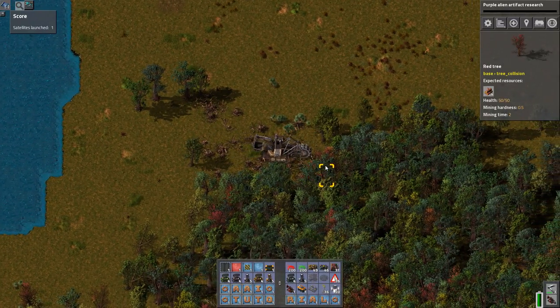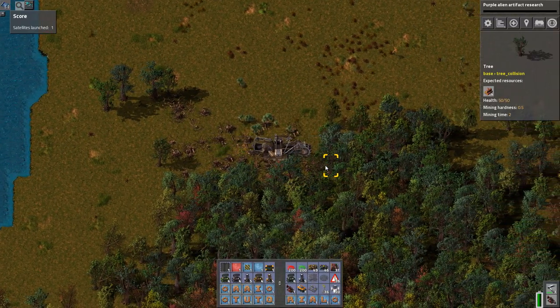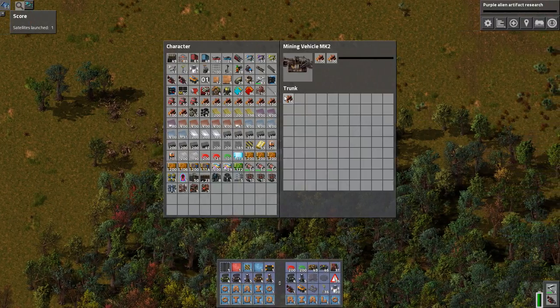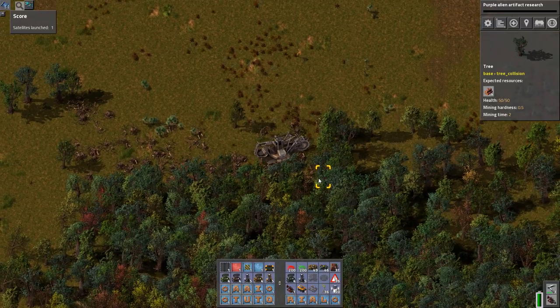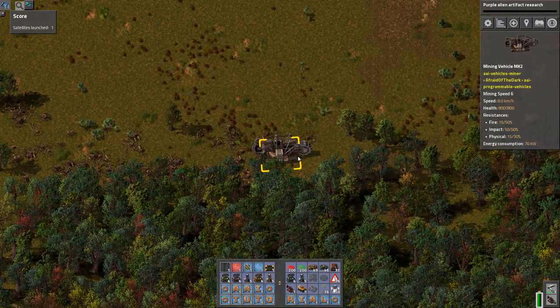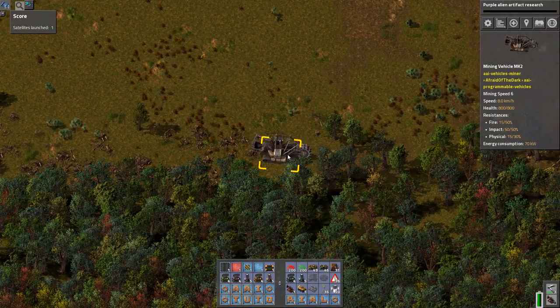You just get in, clear a path through the forest, and it's so kind that it'll actually put the trees in your inventory so you can use them. It'll also put them in — very efficient way of clearing trees in the early game.